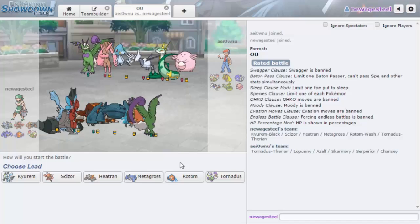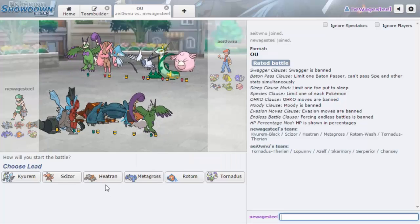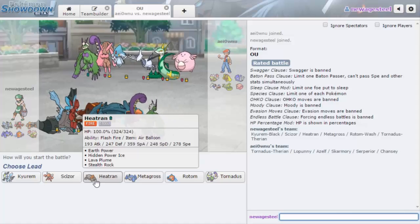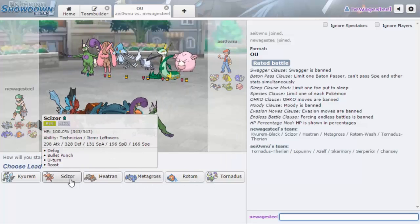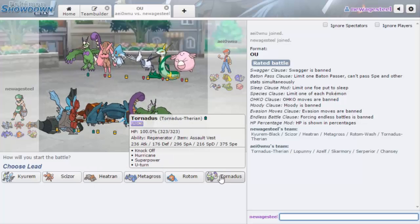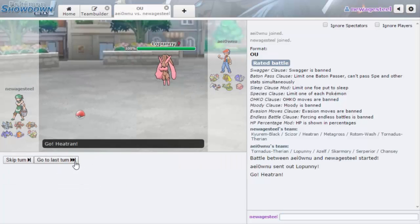Alright, we got a game against a team with Chansey, Lopunny, and Mega Lopunny — oh my gosh, why do I feel like I just get wrecked by this. I don't really need Heatran's Air Balloon for anything here, which is nice. I could get up my rocks unless he leads with Lopunny, then I just go out into Scizor. I also have Scarf Kyurem, so that'll do nicely against Lopunny, and priority, and Metagross. I'm pretty sure it's faster than Lopunny too, so we'll be chilling.